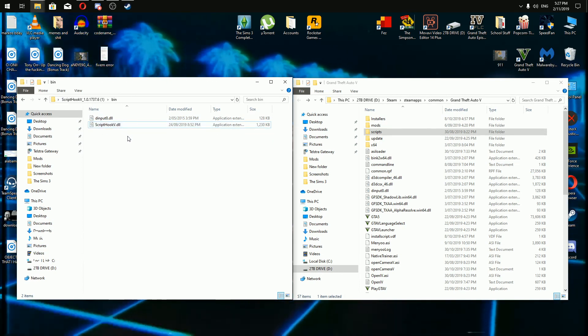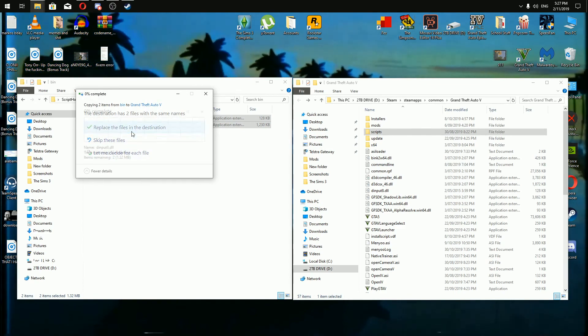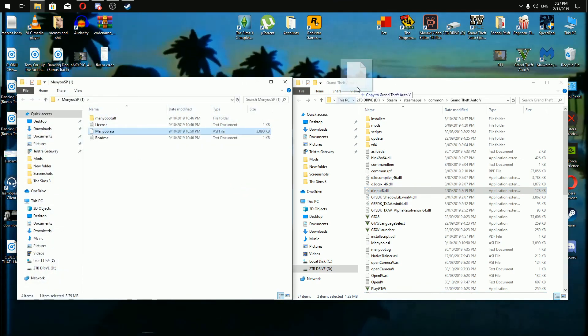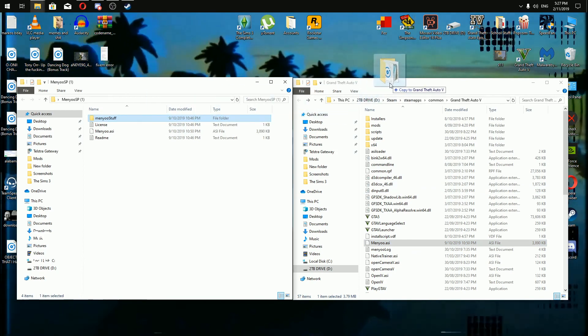Open up the 'bin' folder. Don't install the installer — just delete it. Drag the rest of the Script Hook files in here. Even if you already have them, replace them so it updates. Then close that, open the Menu SP folder, and drag both files into the GTA 5 directory. That's it.